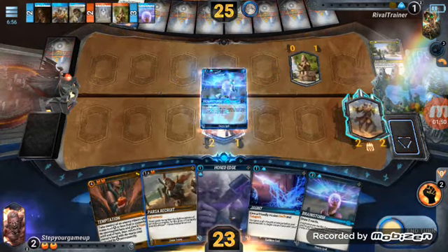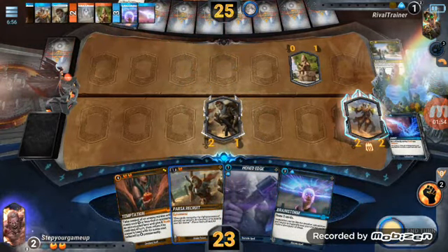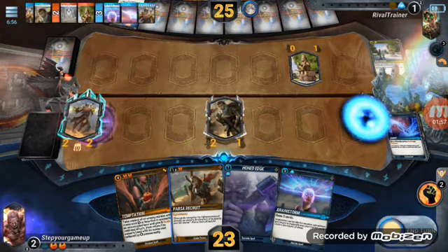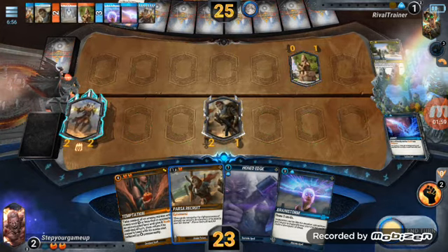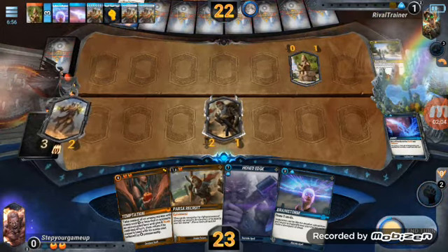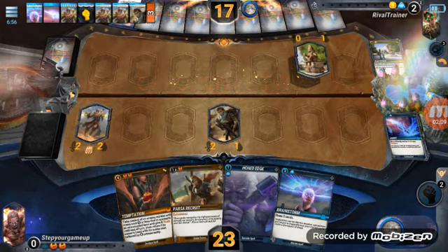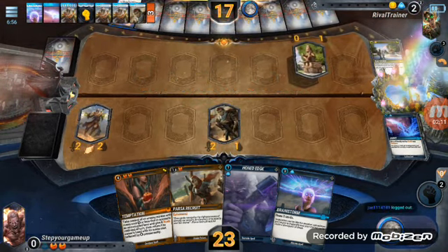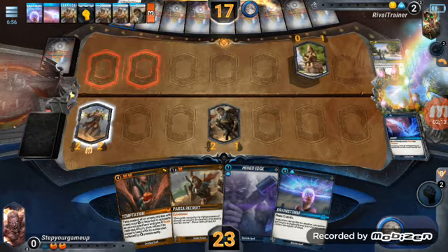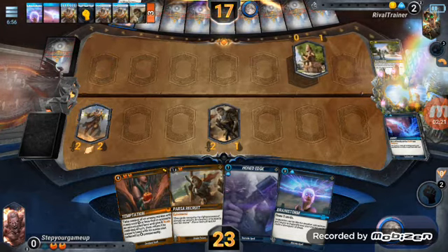We'll burn this, move him over, then buff him up one, and hit him for six and then two more. This guy is incredibly broken to me — he's only a two-drop, and it should cost two orange, not just one. If it's going to be a two-drop it should be two orange, not a single orange.